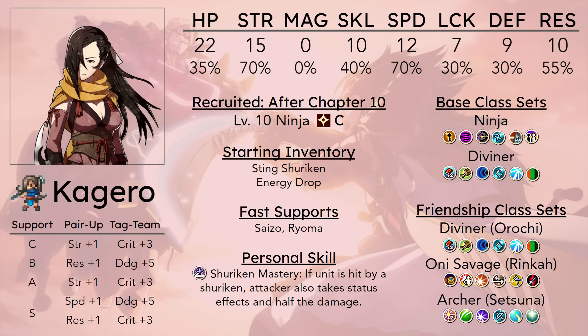Lethality is pretty irrelevant because she can get pretty much any kill she wants in one round without having to proc it, and her skill stat is not good at 10. That translates to a 2% proc rate because proc skills round down to the nearest integer when calculating proc rates. It's not good on Kagero especially.